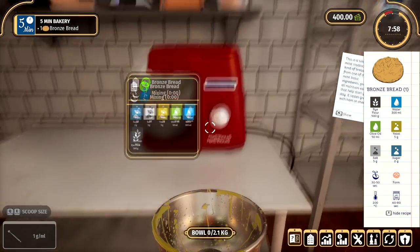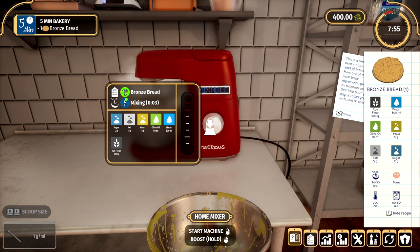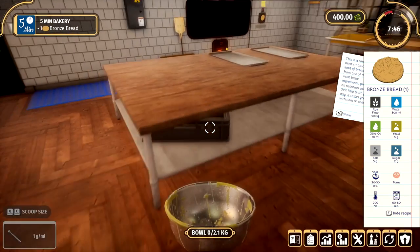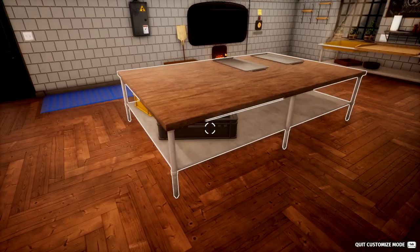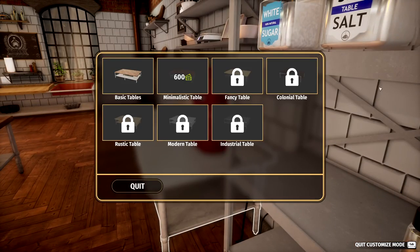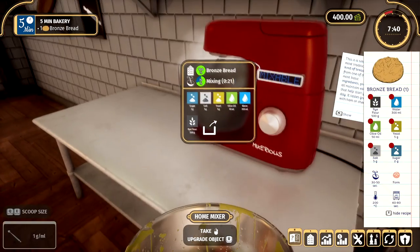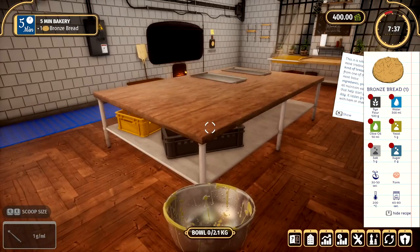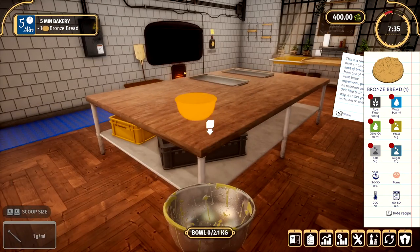Let's just put it in here and start it up. I don't think we have the upgrade for the mixer anymore. Oh, we do have the upgrade — I swear it didn't let me keep that last time, but anyway. It looks like you have to buy the minimalistic table upgrade again. Let me see if I can figure out the mixer. It says 'own' — so you get to keep the turbo mode for the mixer, but you don't get to keep the table.